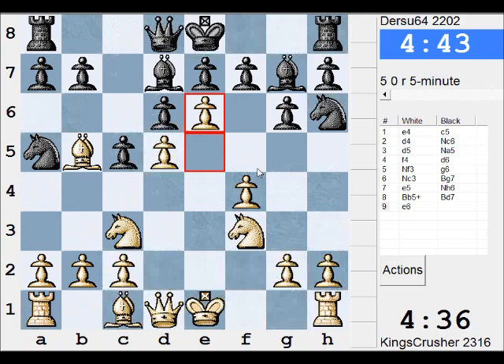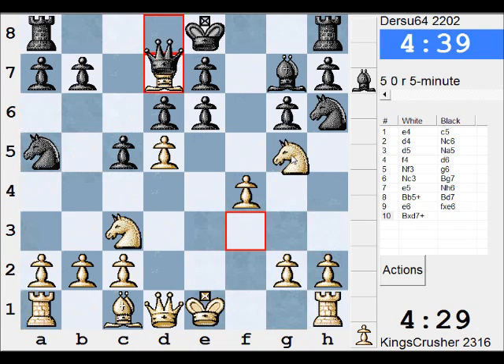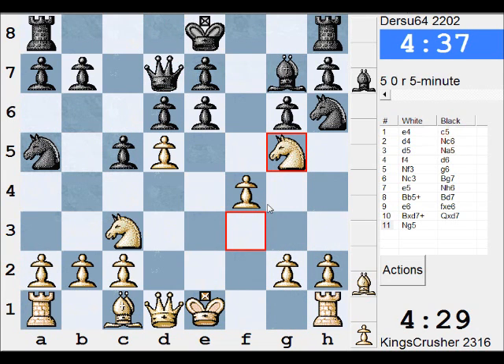Now e6, so I'm going for it. I wonder if there is Bxc3 and Bb5, so maybe a bit of caution will be good here. This isn't so hot — if he takes Qd5, he's going to get the Knight back. He's got f5 control, it's not looking too great.